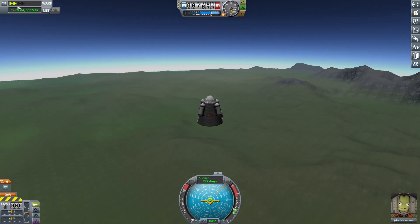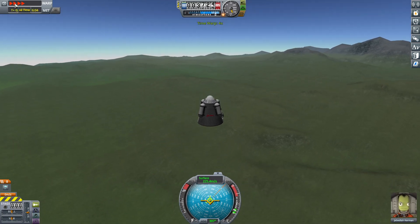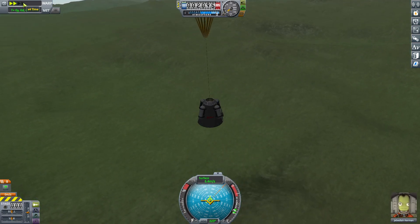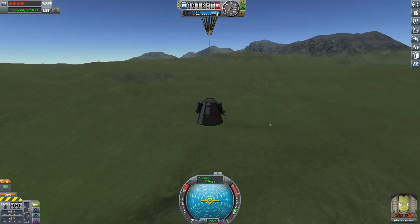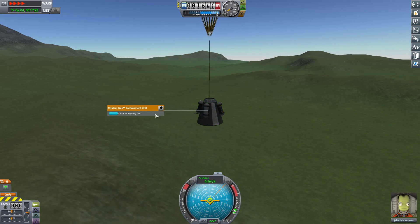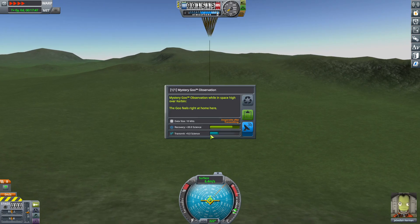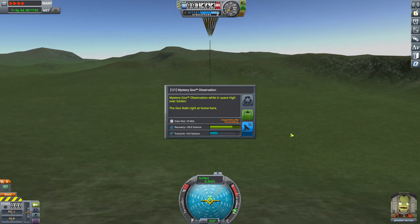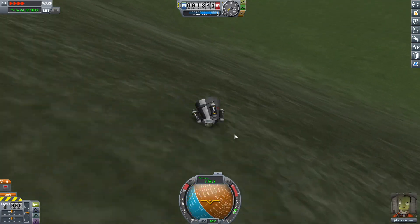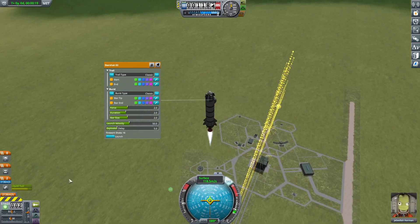There was one rocket I sent up and it started descending, came back out of orbit, out of space. As it was coming down, the parachute deployment was successful and my astronaut was not going to die. But then when the rocket landed, because of the terrain — there was a mountain, so it wasn't flat — the command pod started rolling down the mountain. Instead of landing safely, the rolling actually caused my command pod to explode. So the launch was unsuccessful, purely based on the landing.